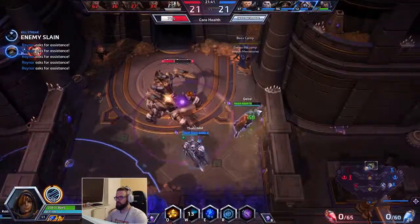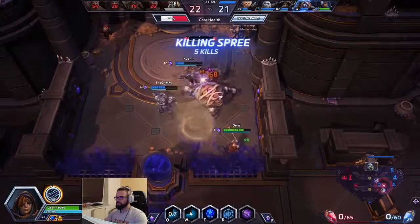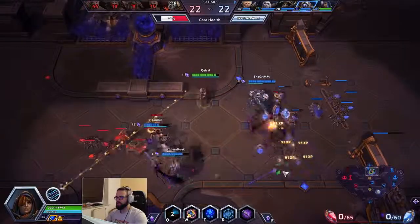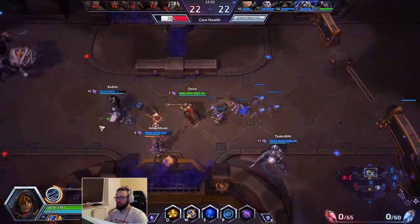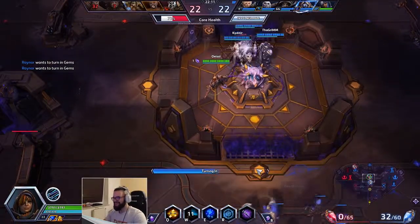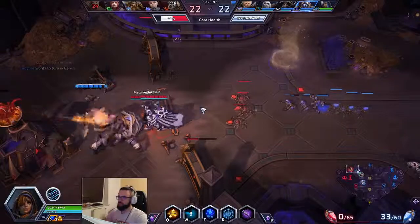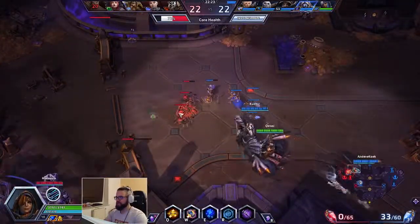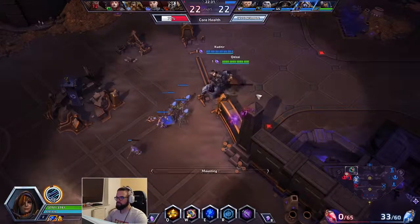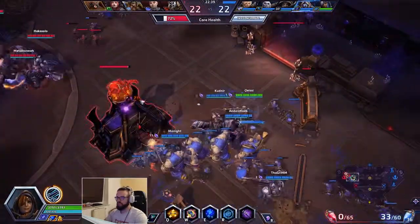So you can see, the number one thing you will do with Ana is basically just positioning. You need to be positioned super well in fights. You need to be far back — your Q has such high range so it can basically reach people and you can be safe. Of course you will get dove. That's what you have your E for — you can basically put them to sleep. What I have to improve as Ana right now is being more reactive with my E, following up on my friendly stuff, and using it more defensively.